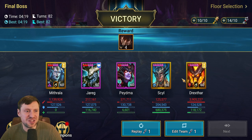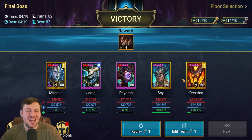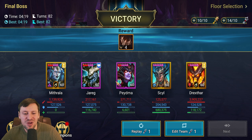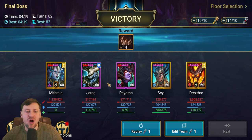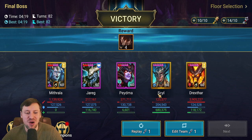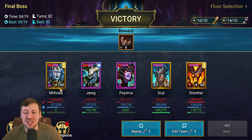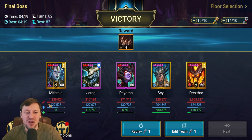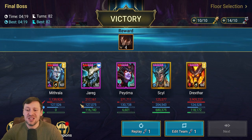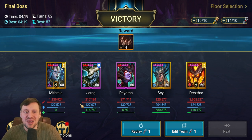And that's it - we just took the boss down! Four minutes 19, 82 turns - not bad at all. Looking at the damage: Drekstar almost at 4 million by himself. Mithrala throws out poisons and obviously lands Smite a lot but only does 1.1 million. As you can see, Drekstar is a huge carry - without him this would be a lot harder.